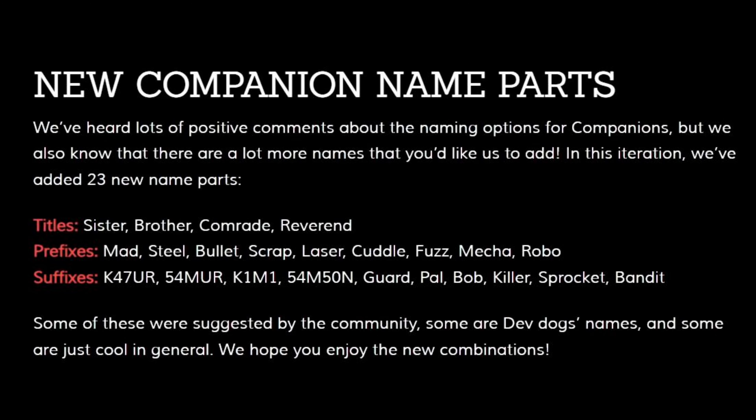New companion name parts. We've heard lots of positive comments about the naming options for companions, but we also know that there are a lot more names that you'd like us to add. In this iteration, we've added 23 new name parts. Titles include: Sister, Brother, Comrade, and Reverend. Prefixes include: Mad, Steel, Bullet, Scrap, Laser, Cuddle, Fuzz, Mecha, and Robo.